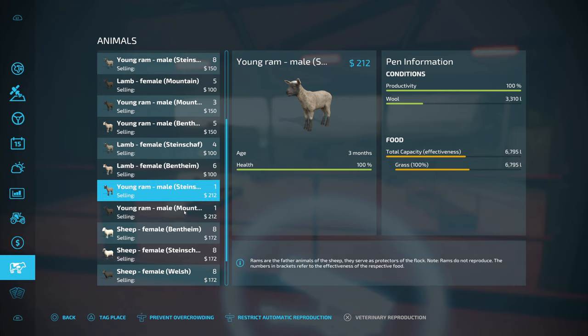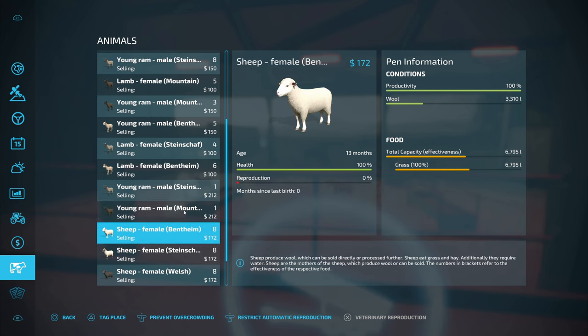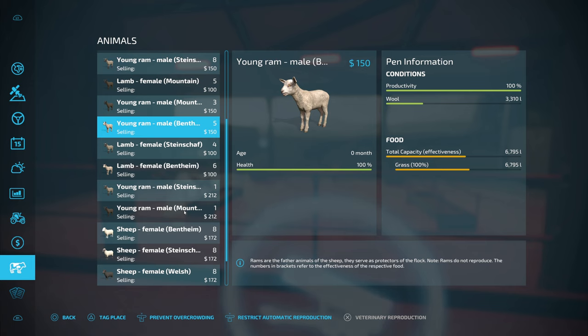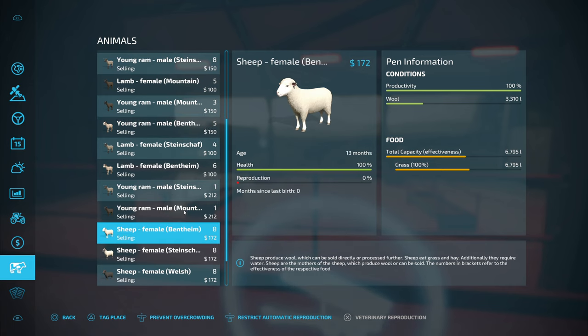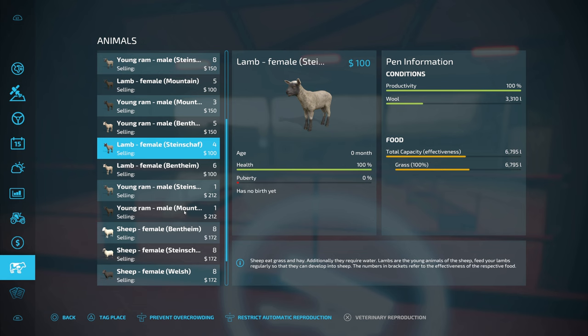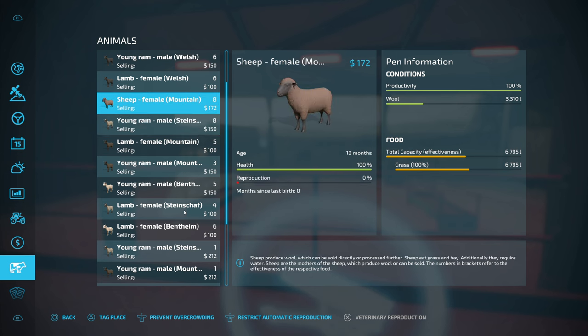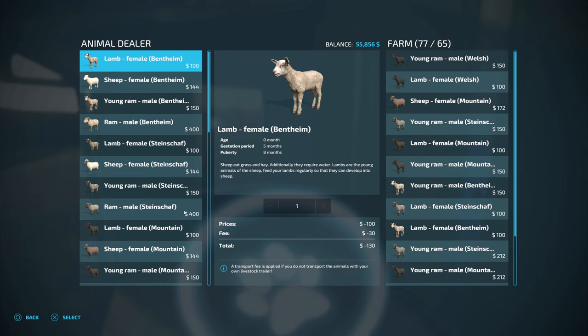This guy and this guy — those are my studs. I believe I only have the two. I'll probably keep one of them. We have five of those, maybe I'll keep one as the stud for the Snow White sheep. They are starting to reproduce; these ones all popped out calves while we were taking care of our silage. We've got a lot of sheep now — I think about 77. We need to get rid of 12 just to keep their health up, but I might get rid of a little more than that. We gotta go rent a trailer.